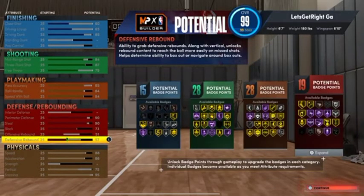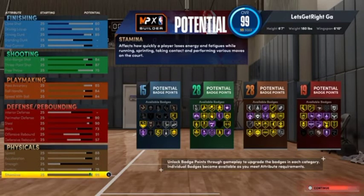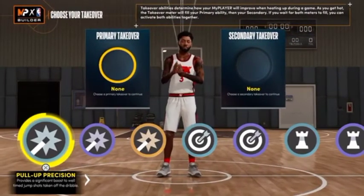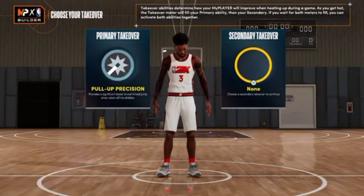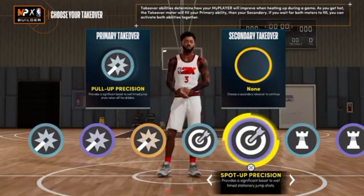When it's all said and done, here's the badge layout: 15 finishing, 28 shooting, 28 playmaking, and 19 defensive badges. Gold Quick Chain and gold Quick First Step at 6'7", with 88 speed and 86 acceleration. My boy God Mills is a goat for this. For takeovers, I'm doing No Pull-Up Precision and Spot-Up. Go ahead and finish the build.